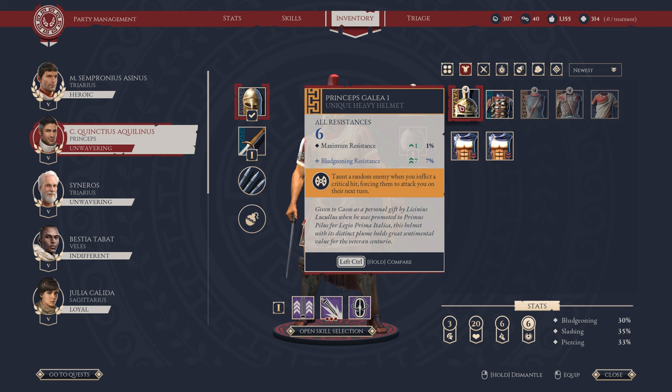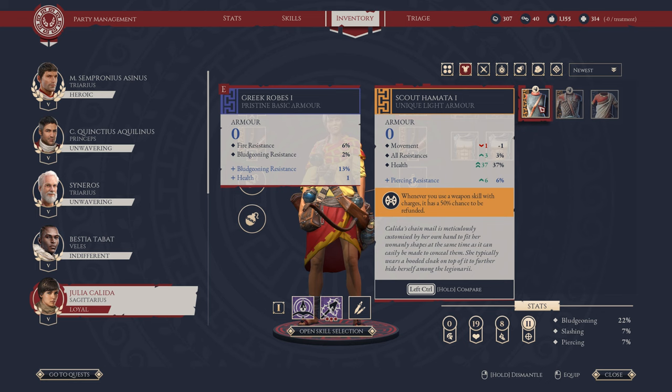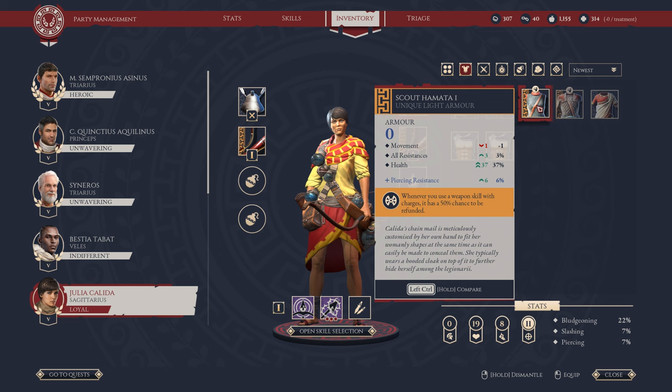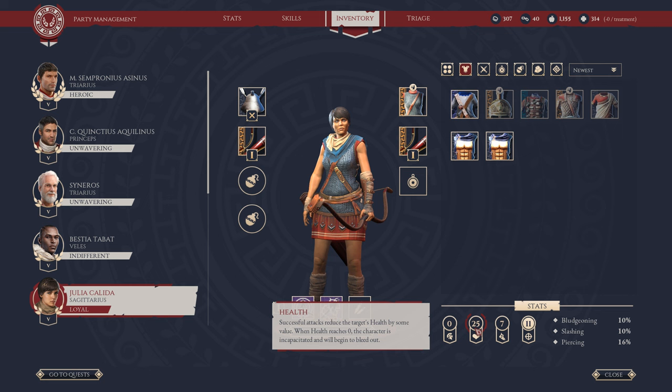I'll keep the helmet though - I might be able to improve it or something. For your armor: I lose a health but gain 37% health, so that seems pretty good. She can move one space less but that's worth the extra health. And whenever you use a weapon skill with charges, it has a 50% chance to be refunded - that's pretty good because she uses quite a few of those. This probably looks way better than what she had. 25 health from 19 - the plus one gets us to 19 but this just goes to 25. That's definitely worth it.